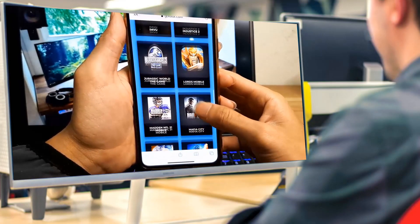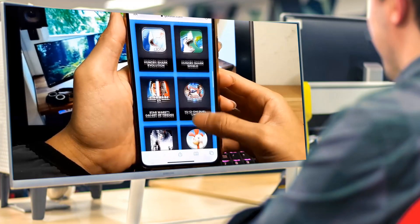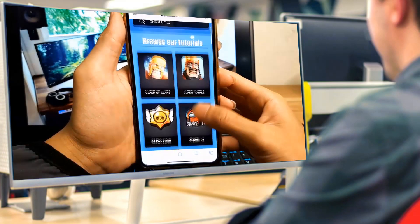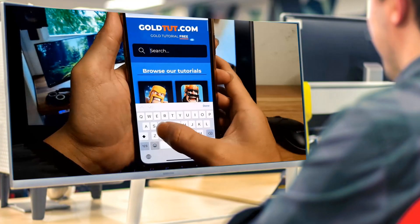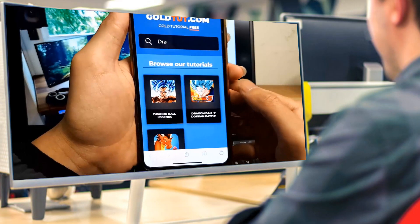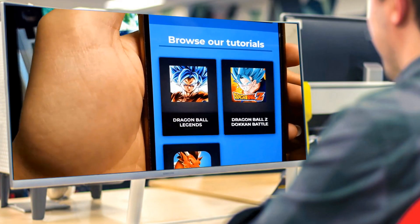In order to go ahead and search for a game, you can either click on one of the ones that shows up here or you can go ahead and use the search bar. It's super easy and I can't believe that this actually works. I'm going to go ahead and search for a game just so I can show you an example.